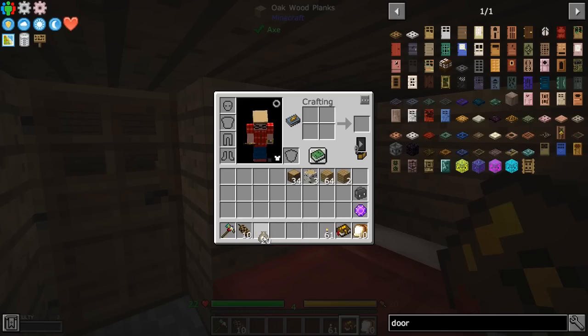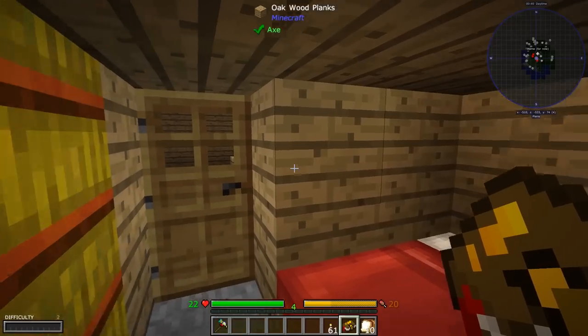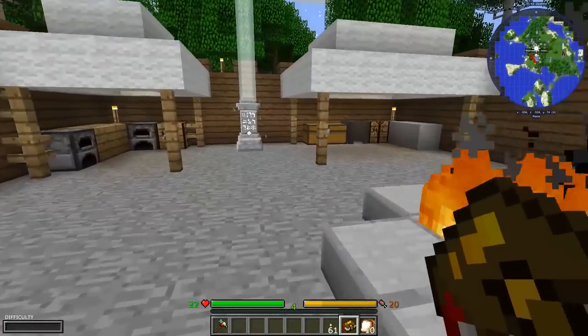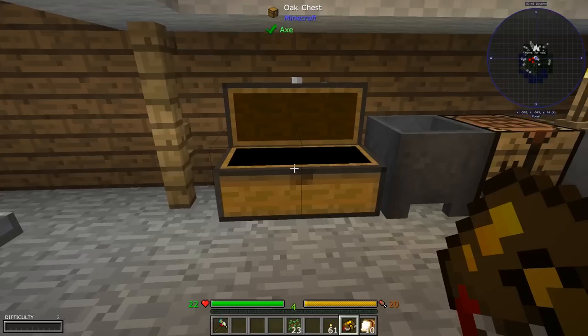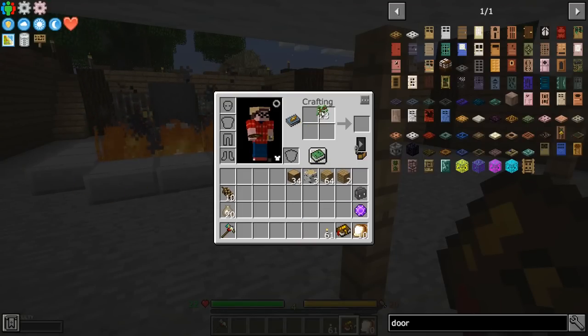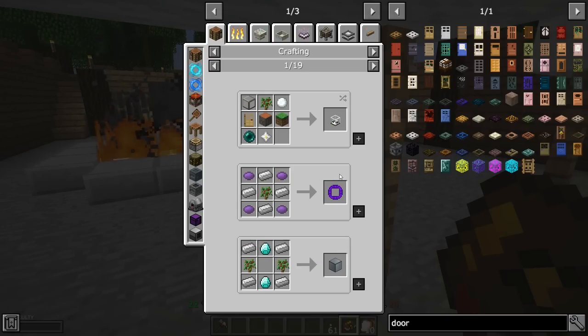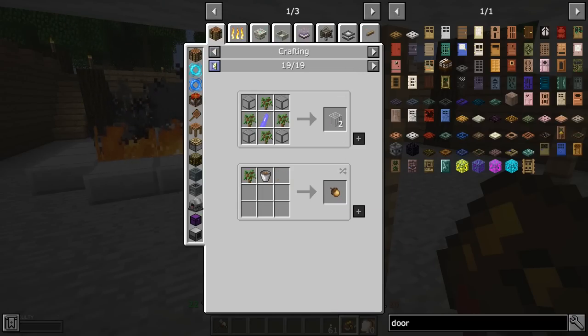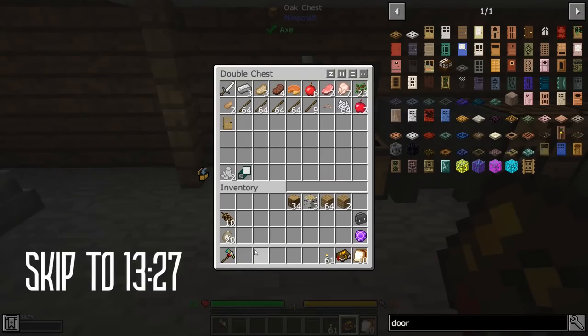It gave me bone meal bags. These Spruce cones are actually from Dynamic Trees, so I'm not reliant on saplings. The saplings it gave me when I spawned in — I can actually convert them, but the recipe is disabled. But there is a recipe to turn them, and I need a dirt bucket — no issue. We can do that later.